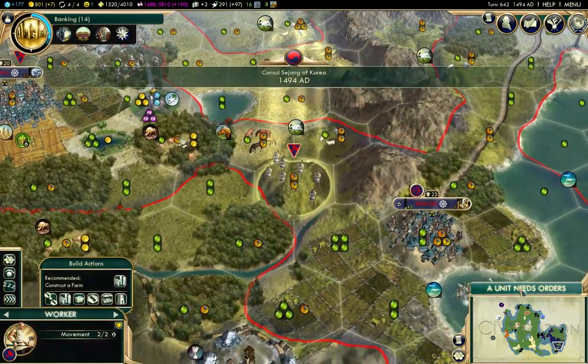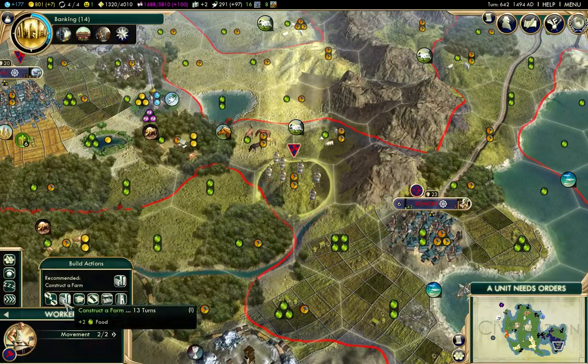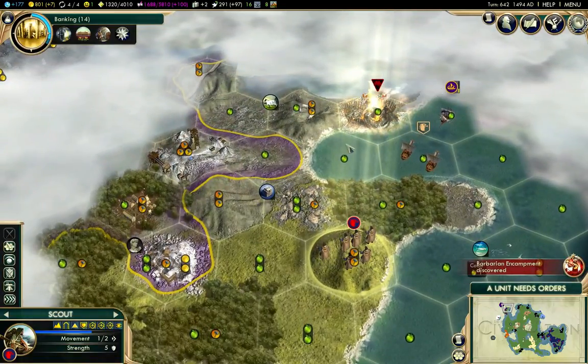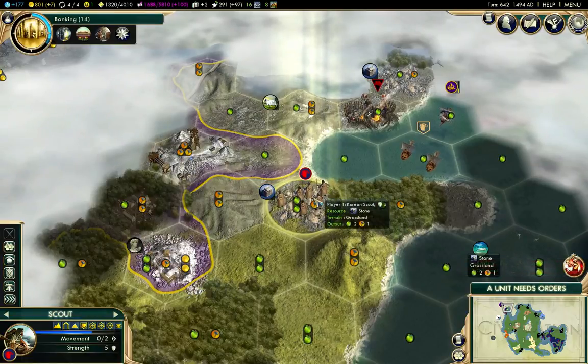Actually, I might open up Patronage for the Forbidden Palace. I need production there, so I'm definitely going to put a mine there. Up here — I found the tundra up that way.